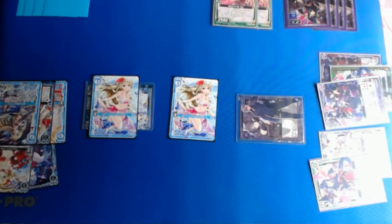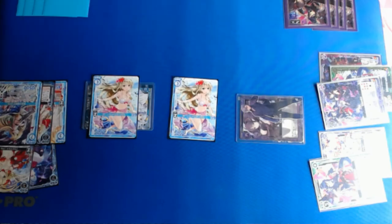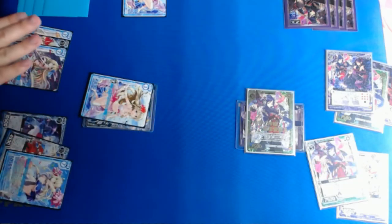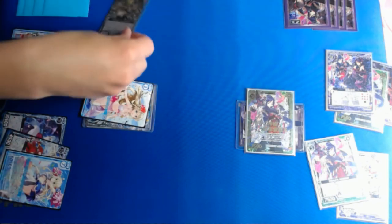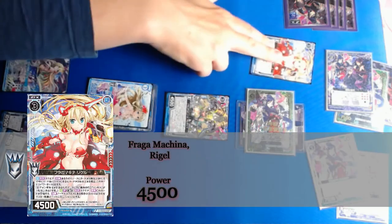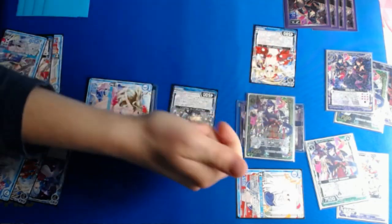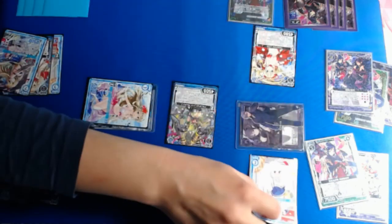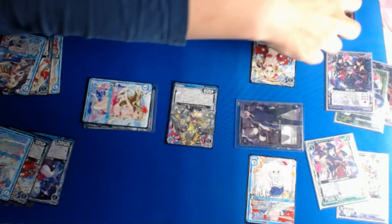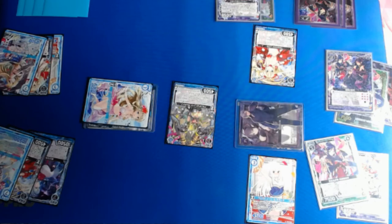Yamato draws two, plays a resource, tries ignition — two misses. They pay five to play out a ZX and attack. Back to Izumi: draw two, resource, ignition hits — a lucky one. We play it in the center and start pushing aggression, paying for two three-cost ZXs. We attack with two units to clear out the defender, then attack the player card directly. Since there's nothing defending the player card, we hit the opponent's life. When you hit the life, you flip over the top card — if it has an ignition icon, you play the card; if it doesn't, it just goes into the charge. That was a pretty good turn — we finally got some damage in.